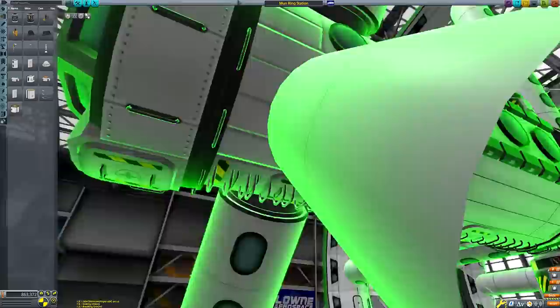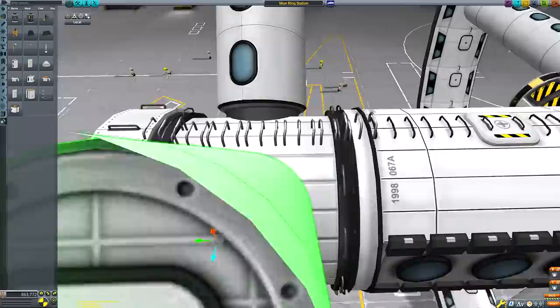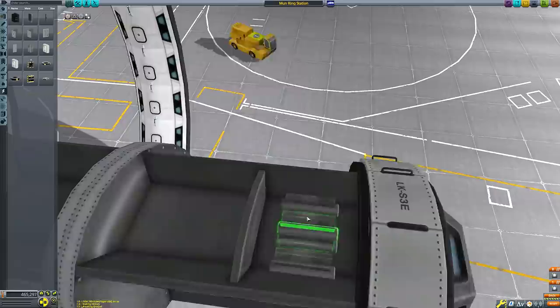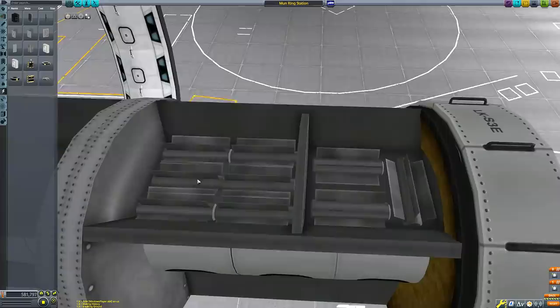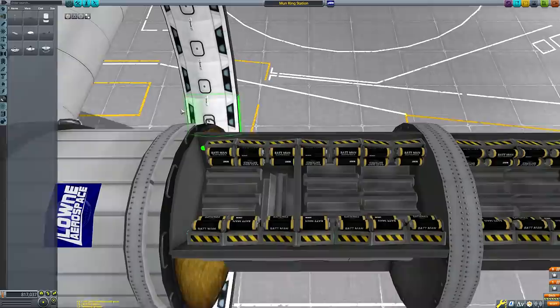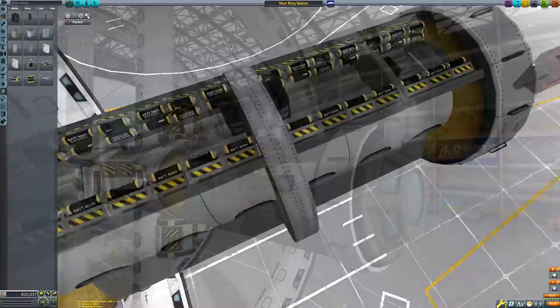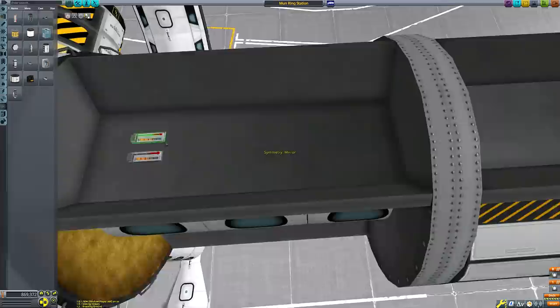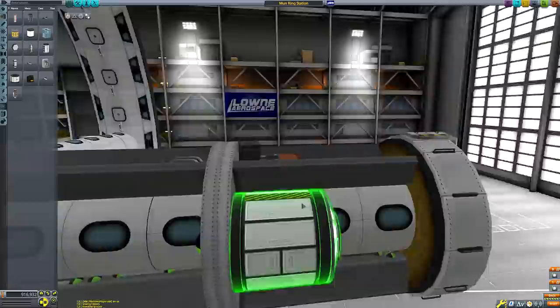Another reason I wanted to redo the artificial gravity station is that I took the time to calculate realistic spin speeds to generate 1g of centripetal acceleration in the ring. However, I boldly assumed KSP rotors could be set to any RPM, but they can only be set to RPMs divisible by five. My old station's radius was about six meters, requiring 12.2 RPM — which KSP rotors can't do. By having a radius of 10 meters, the angular velocity only needs to be nine and a half, which is close enough to 10.